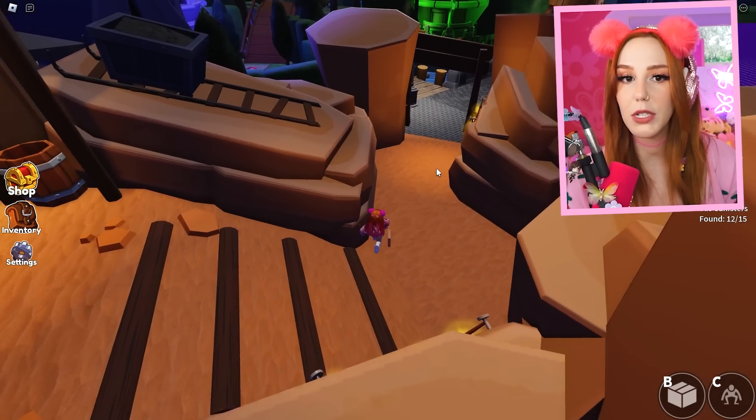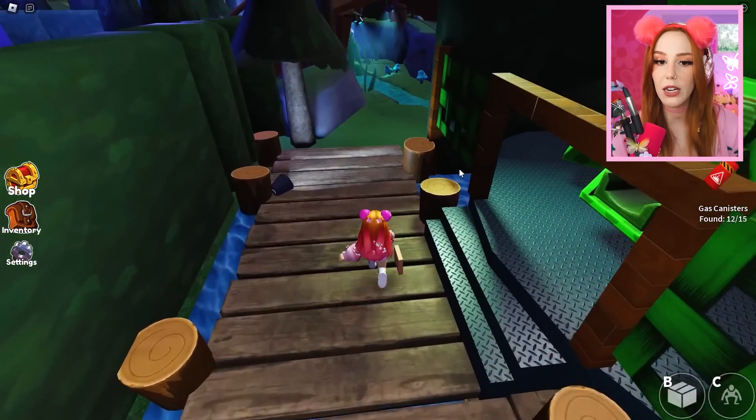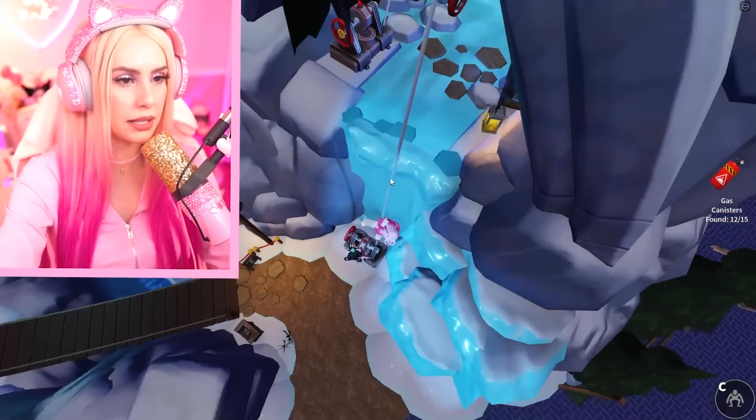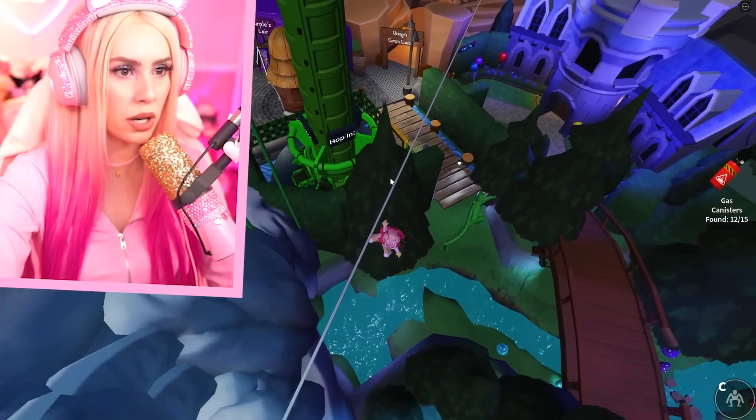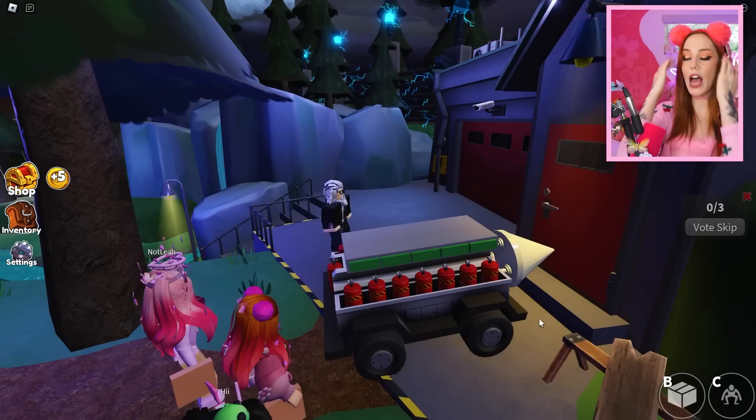We only need three canisters left. I'm wondering if there's more in Purple's layer. Blue just went in there though — I'm avoiding that. I'm going to use the zip line to try to see if I see any more. And boom — another chapter complete!